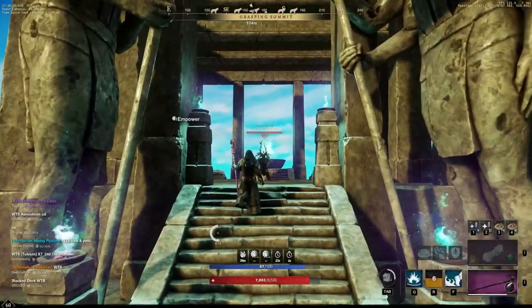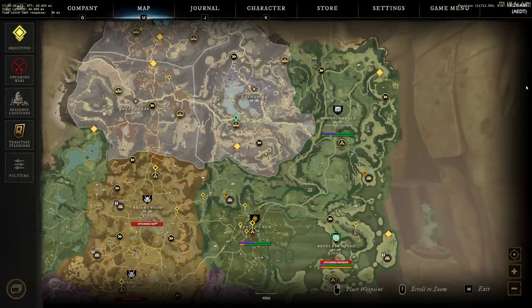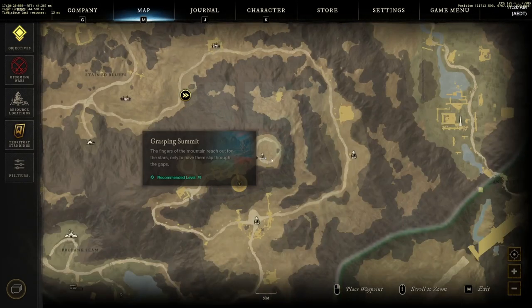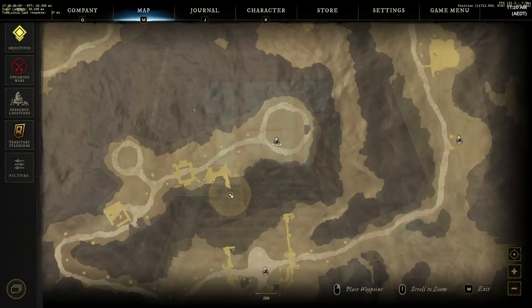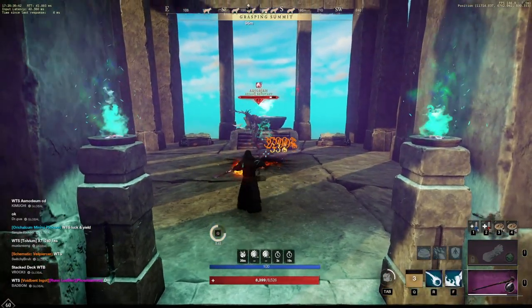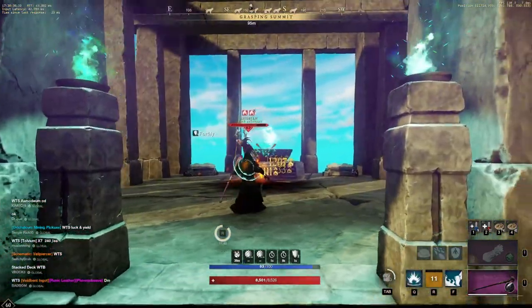The mob we are going to be killing is called a Georgian and he is located in Eden Grove in the Grasping Summit. You can see my character here — I'll put a little marker there so it's even more obvious — and he spawns incredibly quickly. Let's kill him now whilst I'm talking and you can see how quickly he respawns.